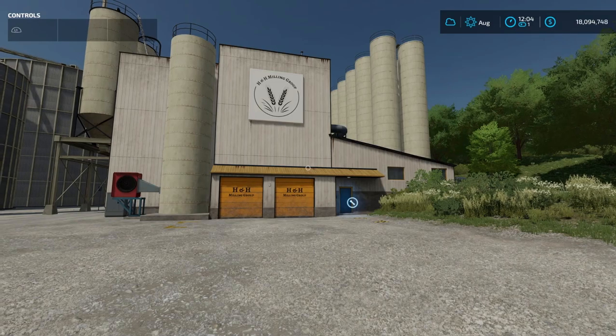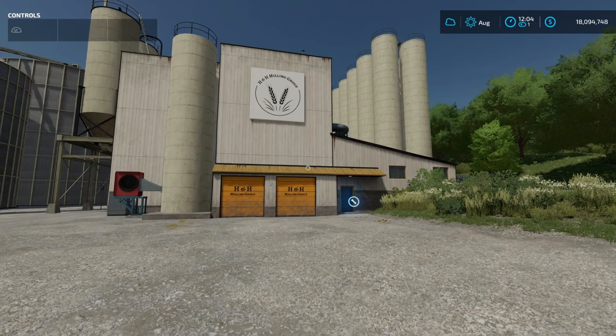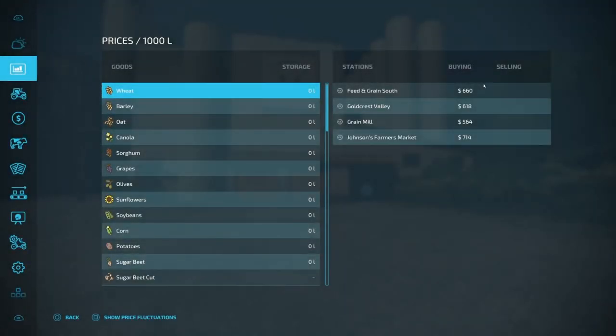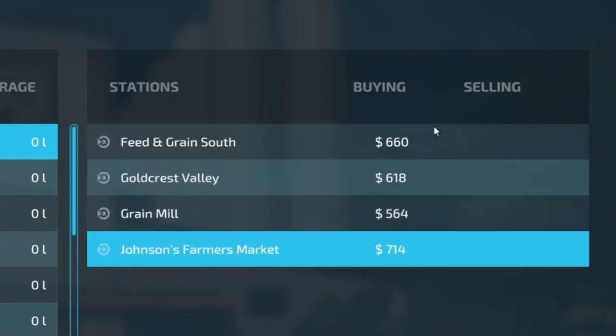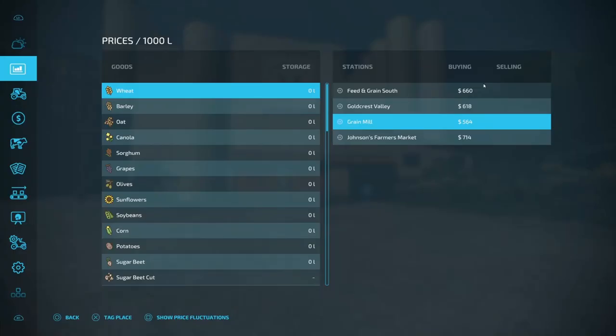There are multiple different production chains around the map. The one we're going to look at today is the grain mill up on the north side of the map. On the prices menu you can see for wheat, you can deliver to the Feed and Grain, the grain mill, or Johnson's Farmers Market. You're not going to get the most money right now — prices fluctuate just like in Farming Simulator 19 — so this is more of a long-term strategy rather than a quick profit off the bat.